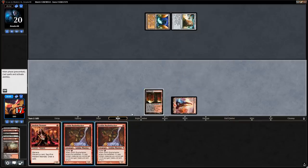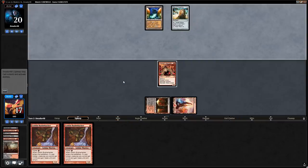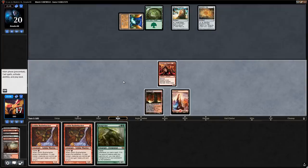Our hopes of getting back a Vengevine are gone. Now we're just playing a Neonate and casting Bushwhackers, hoping our opponent kept a bad hand. This shows the highs and lows of the Bridgevine deck — sometimes you're attacking for a whole bunch on turn 1, sometimes you don't get there. Now that our opponent has Relic activation up, discarding Vengevine with Neonate isn't going to do what we want, and even if we had found Vengevine last turn we wouldn't have been able to get it back without a zero-mana enabler.